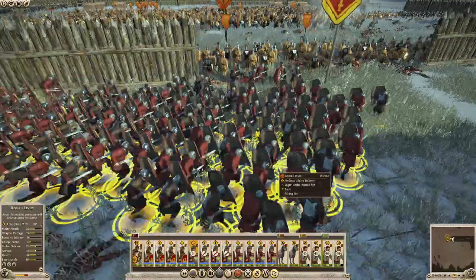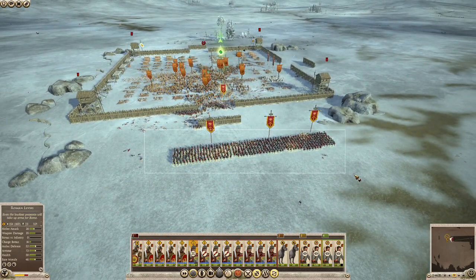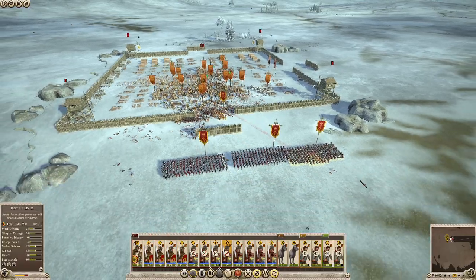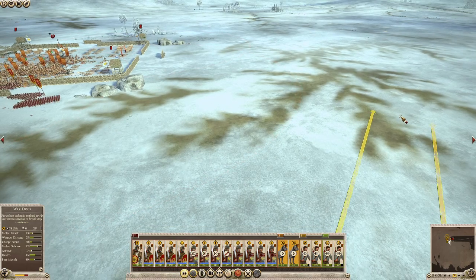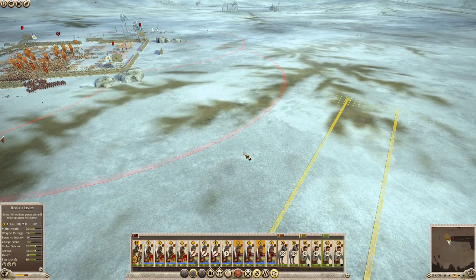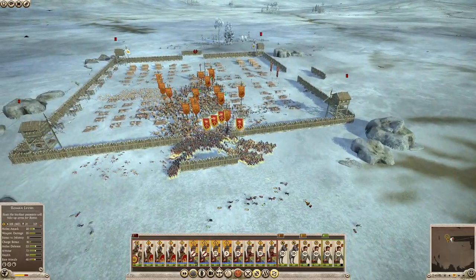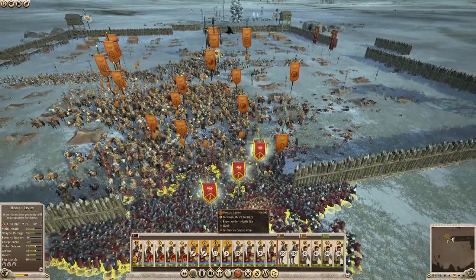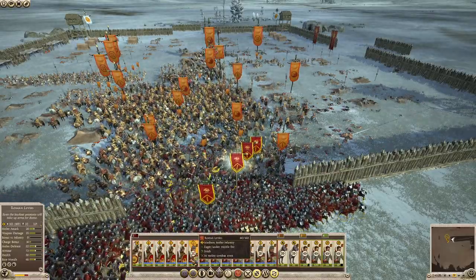They did use their darts — plumbata, I believe. Let's go ahead and mosh pit the center here. We're going to come around with the dogs, maybe come around with another cup of auxilia. We may not need to — the crush from our levies may be enough, to be honest. While I do expect to take pretty heavy losses, I also expect to do pretty decent damage.